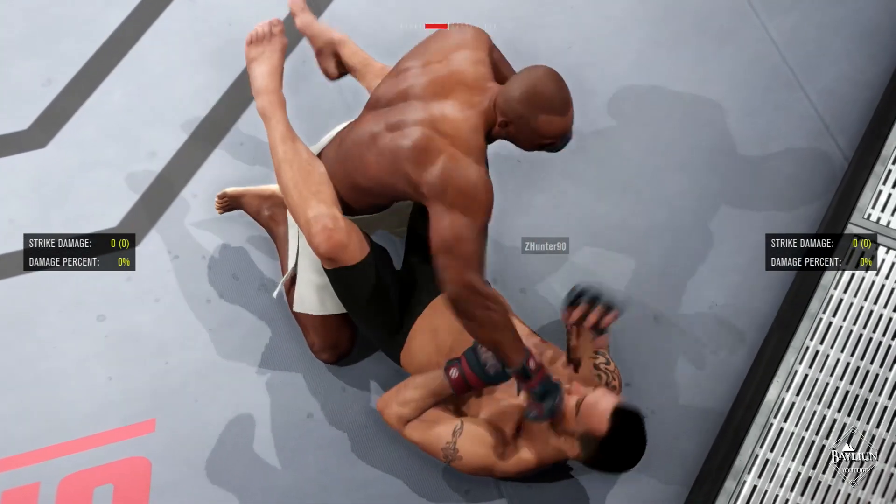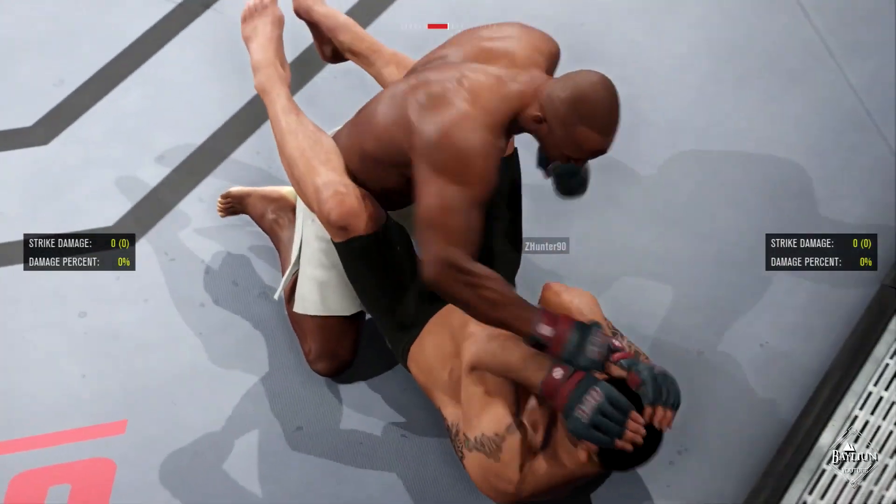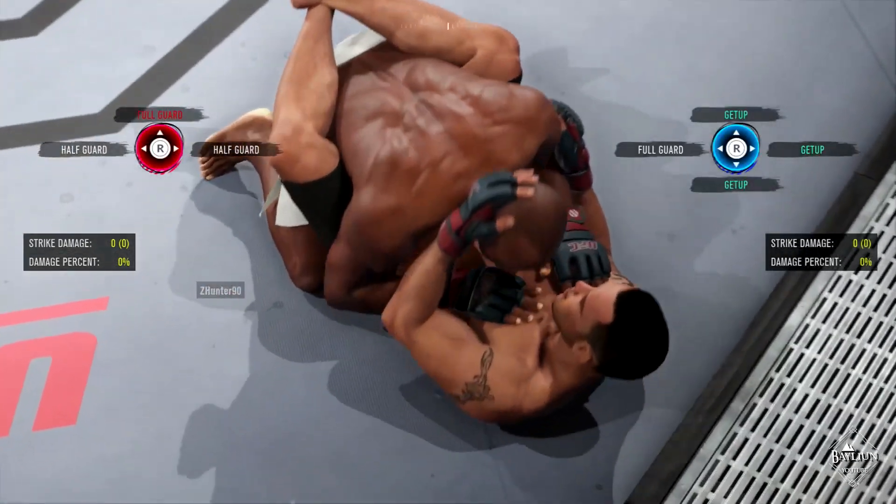Throwing hooks, then straights, straights and then hooks, and continuously mixing them up allows for your strikes to break through the block. This is very similar to the standard block breaking mechanic.